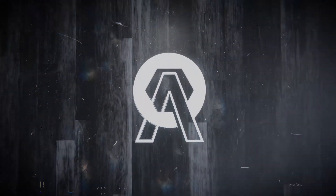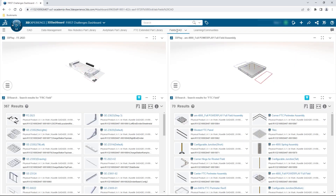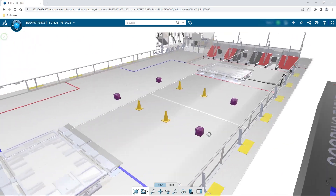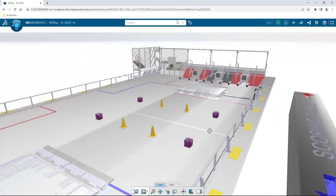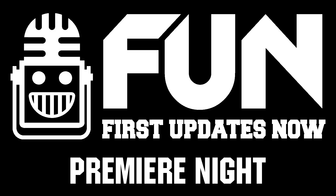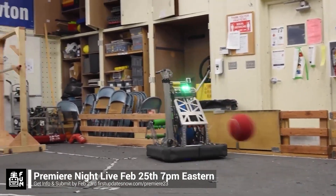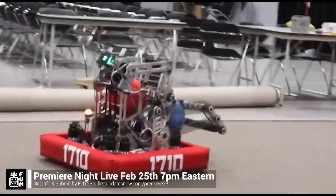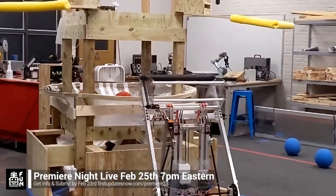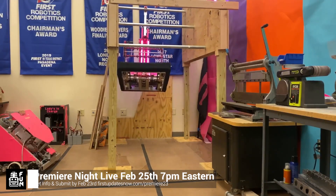This video on First Updates Now is made possible by viewers like you and also the following sponsors. If your team is using SolidWorks, go to the 3DEXPERIENCE Student Community to showcase your design, get support, and download the Charged Up field and kit of parts. Go to SolidWorks.com/first and click on Go to Student Community. FRC Premiere Night is back Saturday, February 25th — submit your video by February 23rd at FirstUpdatesNow.com/Premiere23.